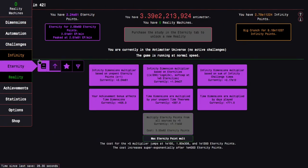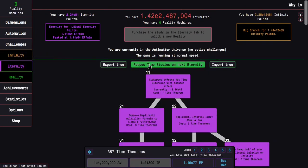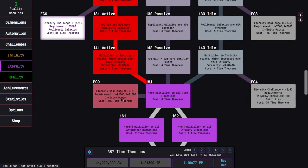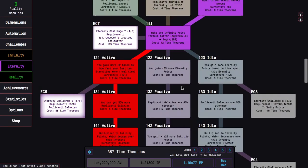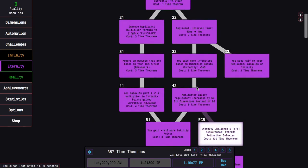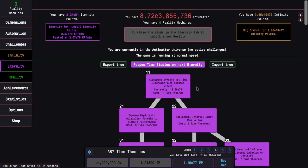To switch it up, maybe next run I'm going to respec and go for Eternity Challenge 7 because I can now do it with 181, the requirement is easy, and hopefully I'll be able to make it all the way.